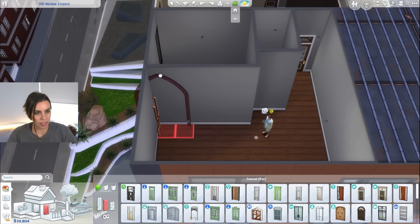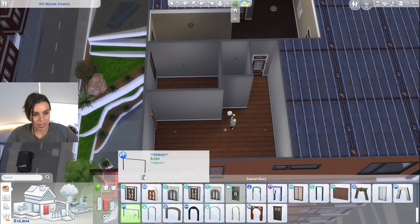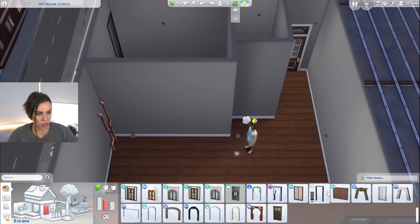There is this awesome archway from Journey to Batuu. You can access it from debug mode with the cheat 'show hidden objects on' if you have that pack. It's pretty awesome because it's just like a massive open wall, but it doesn't really work in this apartment. We really need more bigger archways.